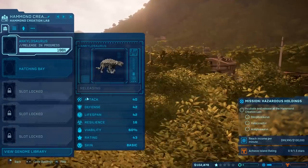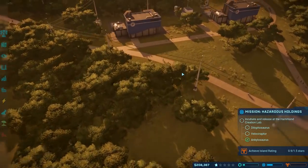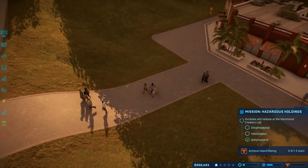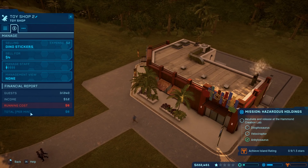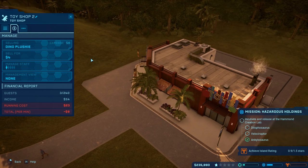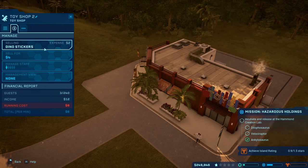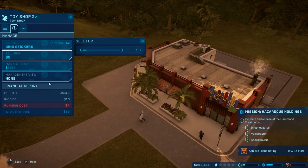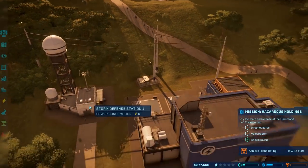Let's release the Ankylosaurus because we need that guy. I'm earning $100,000 a minute — that's not bad, I'm not going to complain. We're earning good money here and I don't even have too much set up. Let's go check out this toy shop — see if anybody's actually using it. We got people going in there. I don't think there's actually kids in this game, so maybe making a toy shop wasn't that good of an idea. The profit per minute is $6 right now, so I can change what I want to sell. We're going to sell dino stickers. We'll also up our profit margin to 200%. So a profit margin of 200% — that sounds good to me. Now we're going to earn 12 per minute assuming we get the same population buying stickers.